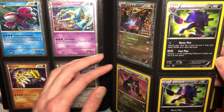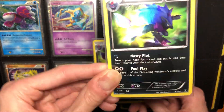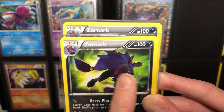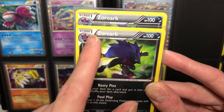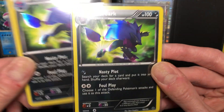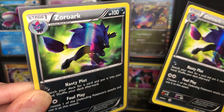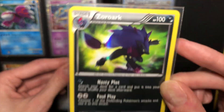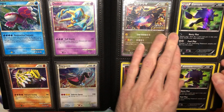This is another fun variant — two Zoroark from Next Destinies. This is the regular version and this is the error version. In the top of the evolution boxes there are three, which is normally on Stage 2s, but this is a Stage 1. It's supposed to only have two swishes, but this one has three — so this is the error version. It was corrected on later prints. I think this was the first print and this was the later print. That's always a fun one; most people don't even know about that.